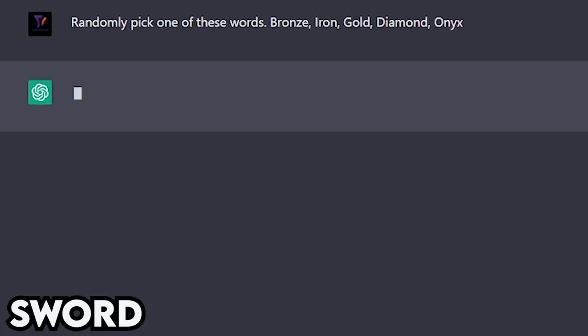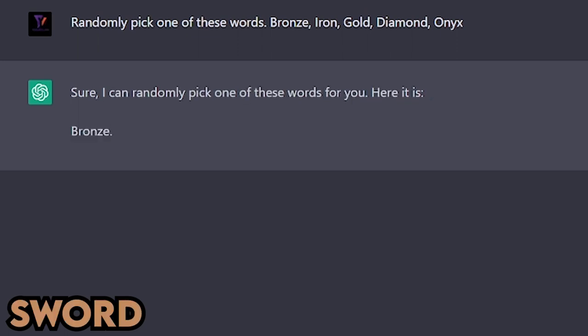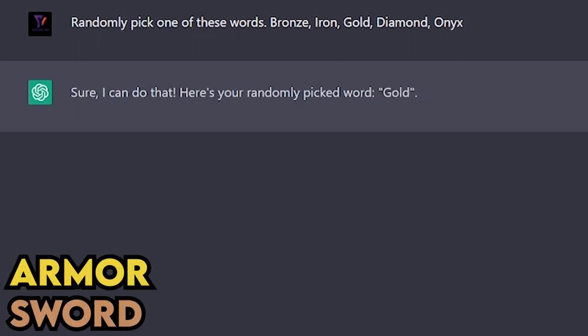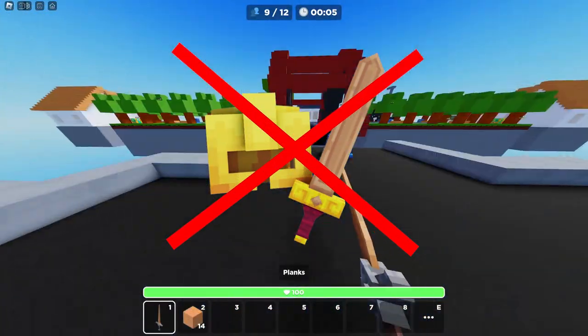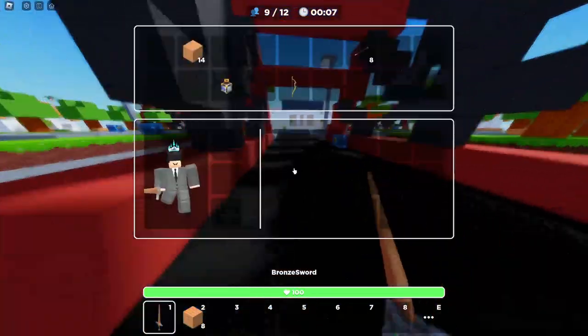So for our next round, we are going to use a bronze sword and gold armor. This definitely is not the best set of sword and armor types, but you know what, it's good enough.